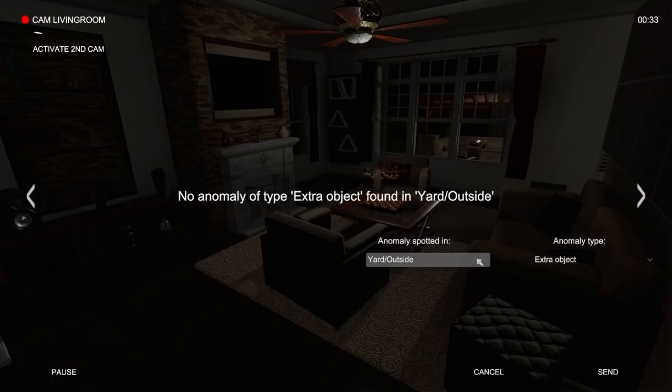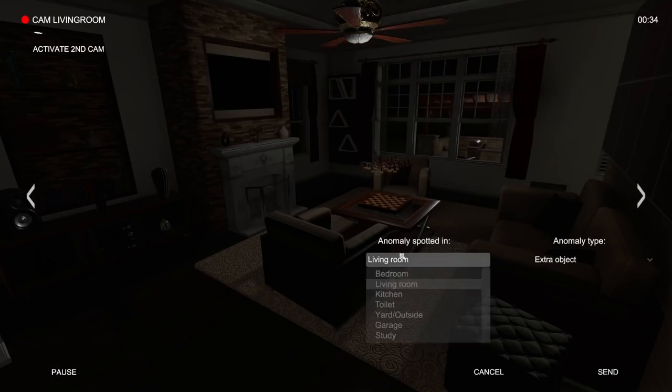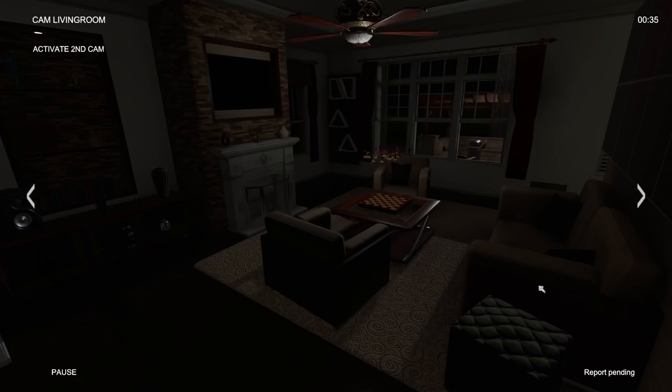We've got to be missing stuff already, right? Because it's almost 1 a.m. and we haven't spotted anything. Wait — you guys see that? Hold on. What room? Yeah, I was gonna say, I can see it through the window. Okay, we have a living room. What is — what do you call that? Yeah, that's living room. Object movement, I guess? Let's try that. I mean, they're literally floating above the table right now. I'd consider that moving, right? I think so.